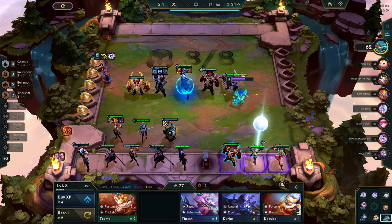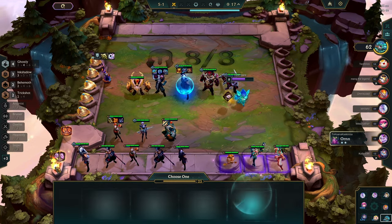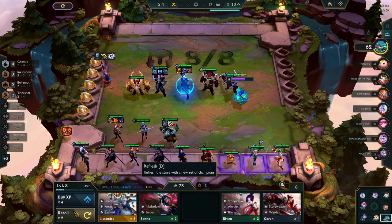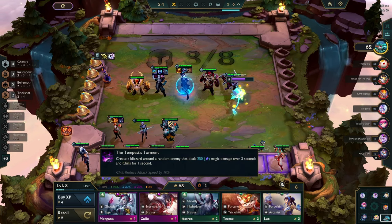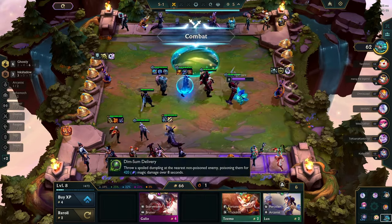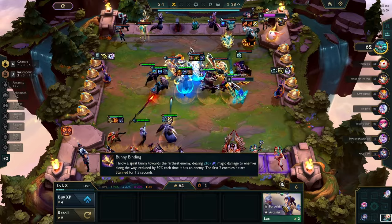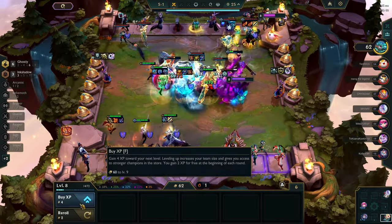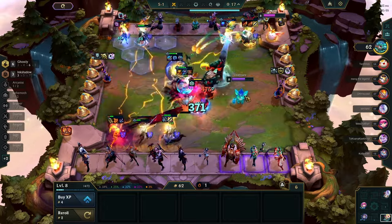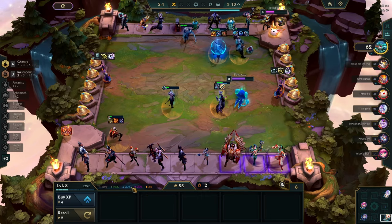We got this item so we want to make a Morgana item — some anti-heal. Let's reroll a little bit. We got the build going on here. Let's try to 3-star one of those units. We have Sunfire Cape — that's a crazy strong build, super crazy build!